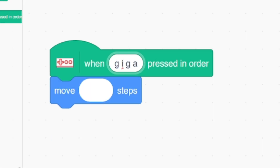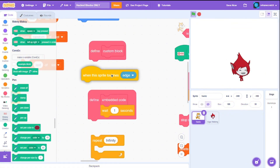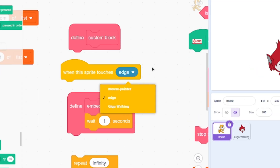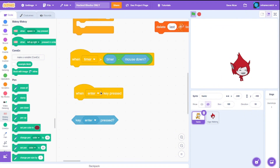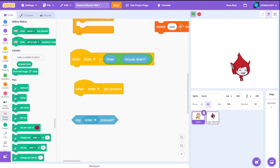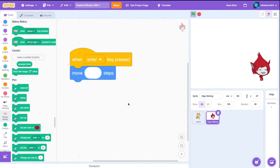Let me test something else, like typing 'giga' — you have to leave a space between each letter. Yep, it works! We also got a 'when this sprite touches' block with a sensor dropdown so we can choose edge, mouse pointer, or any other sprite. And there's a key enter press block — normally you can't select the Enter key from the dropdown. Let's test it — it works! I'll go with the Enter key since it's much easier.